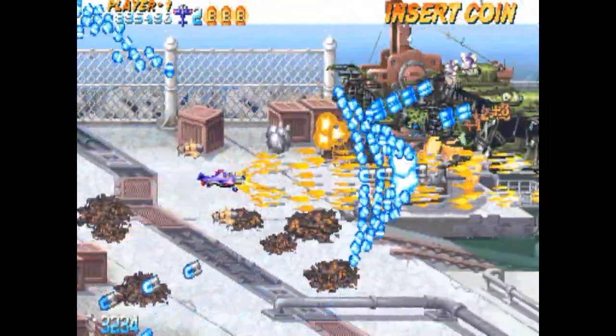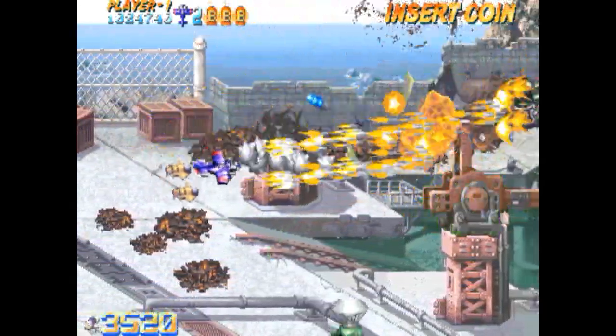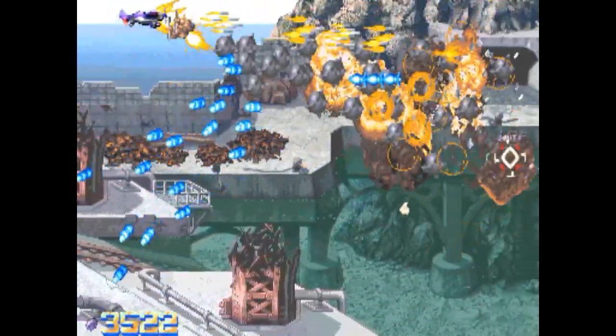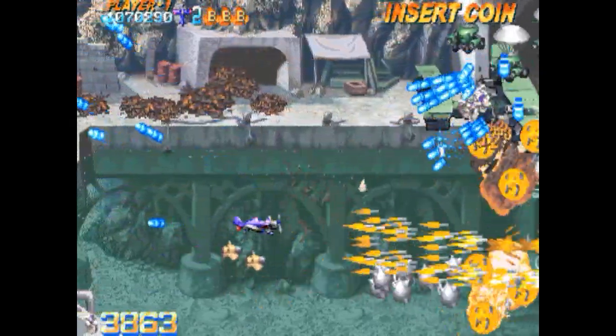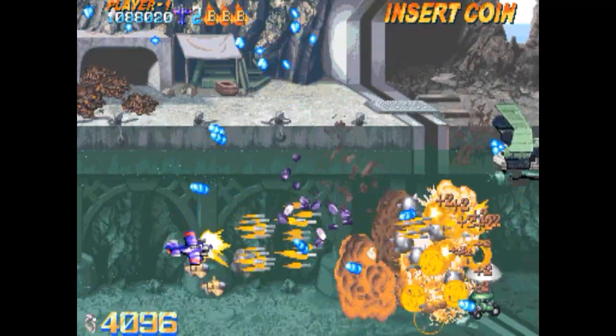Es lo que he podido deducir con las partidas que he jugado. A veces hay que tentar a los enemigos a que disparen hacia un lado donde hay un enemigo gordo, para que cuando ese enemigo se destruya, con esa explosión se cancelen las balas. Cuando hay una explosión, las balas que están dentro del rango de esa explosión se cancelan.